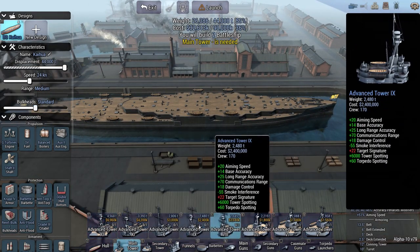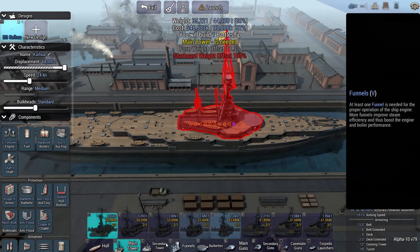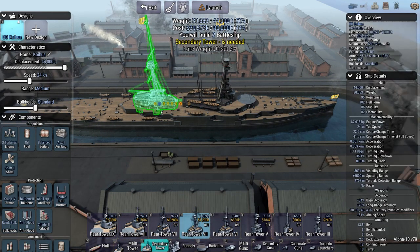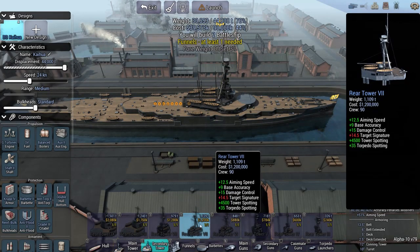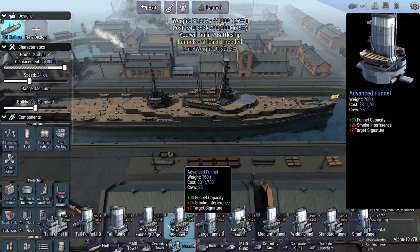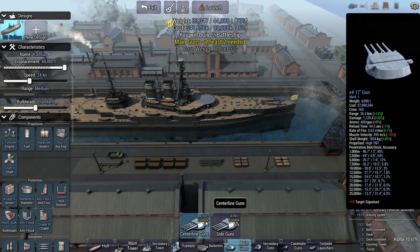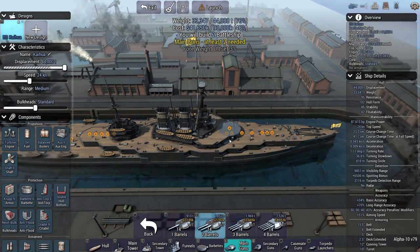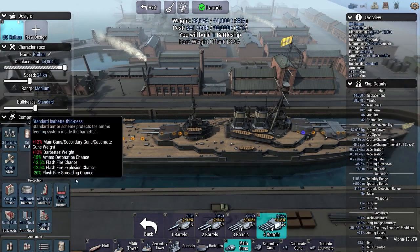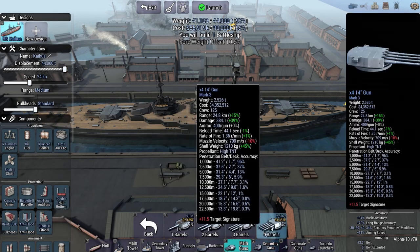We'll go to 24 knots, then choose the bulkheads in a bit. Here's the hull we're working with. Now we'll choose the main tower and place it here, then choose a second tower. For funnels we'll get tall normal funnels. For the main guns, I'm thinking two 14-inch dual barrel guns and two 14-inch quad barrel guns, like the King George V class.